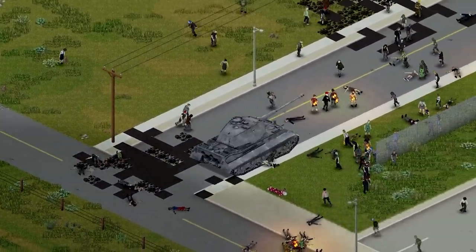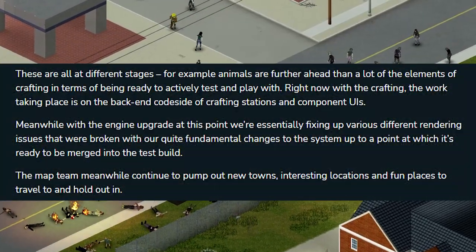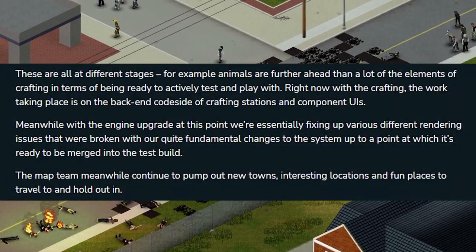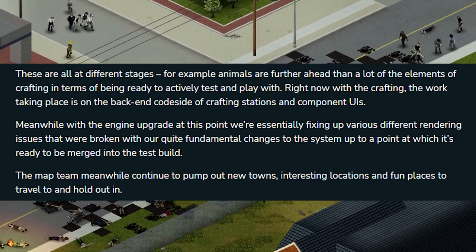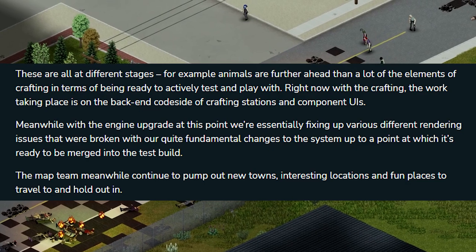Making inventory interactions work on server side as opposed to client side, which is going to make things a lot smoother. The Indie Stone have said that these four chunks are all at different stages — for example, the animals are further ahead than a lot of the crafting elements in terms of being ready to actively test and play with. With crafting, the work taking place is on the back-end code side of crafting stations and component UIs.